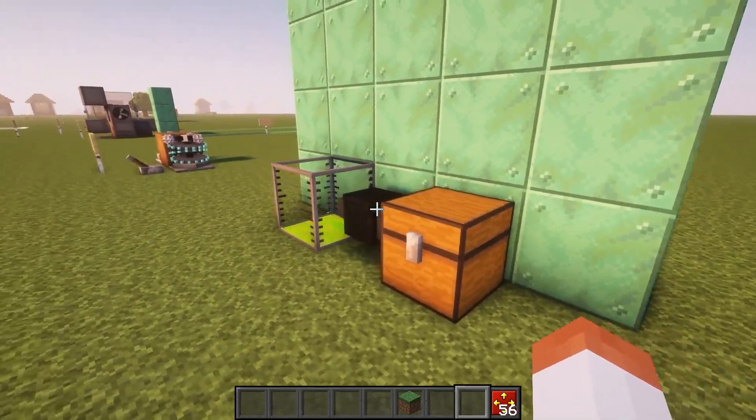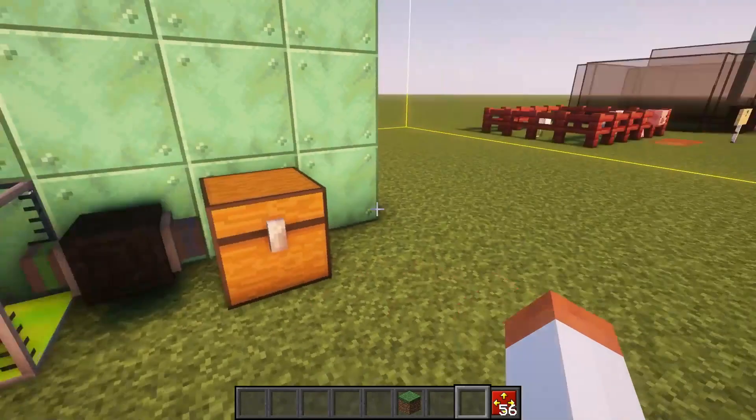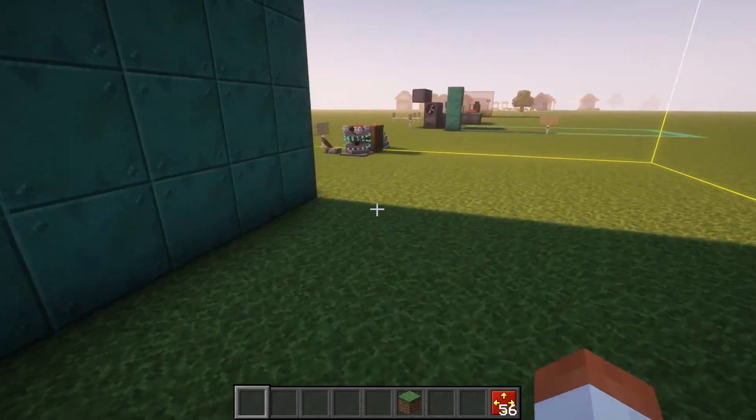You can also set the offset using these buttons. For example, if you don't want things sucking up from underground, you can pull it up by a few blocks till it's at surface level. You can do the same for every direction. One last thing — it can suck through blocks.